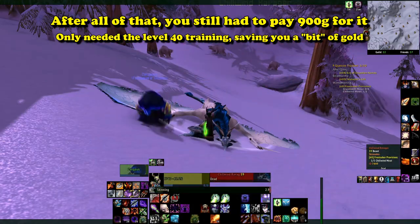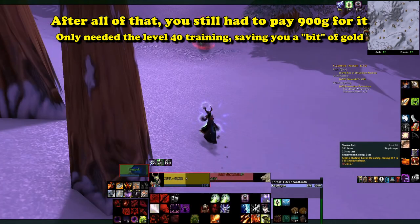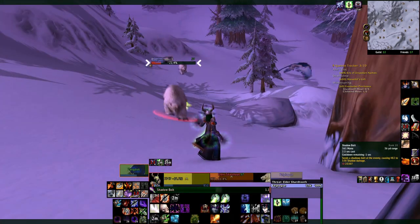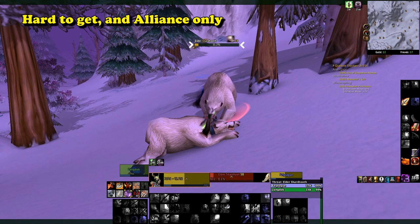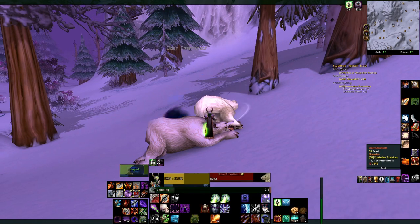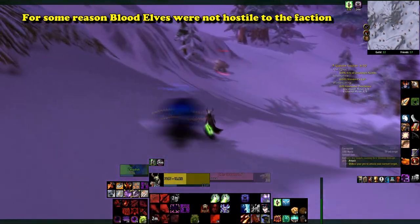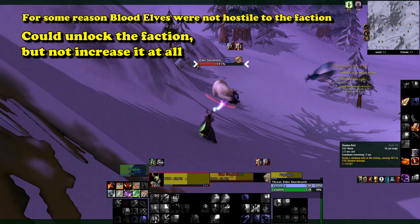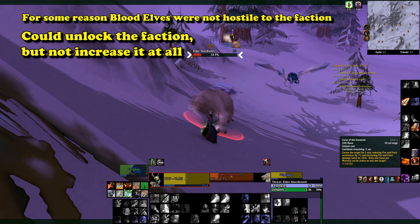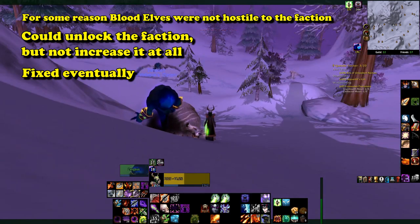At least it was an epic mount that could be used with the basic training, so it could save you some gold if you didn't want to unlock epic training. The only reason this mount was rare was because it was hard to obtain and because it was Alliance only. In the Burning Crusade, when blood elves were added to the game, they weren't initially hostile to this NPC and could talk to it in order to get neutral reputation, although they still couldn't accept or do any of the quests, so that never went anywhere, and eventually this little bug was fixed and the reputation was removed.